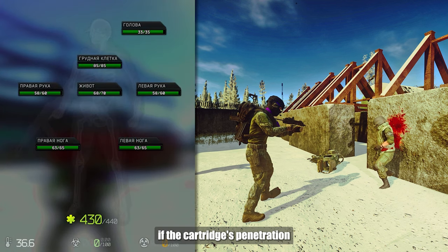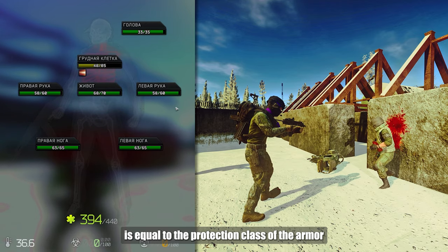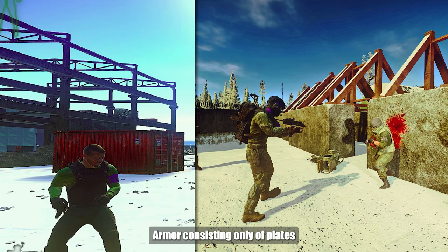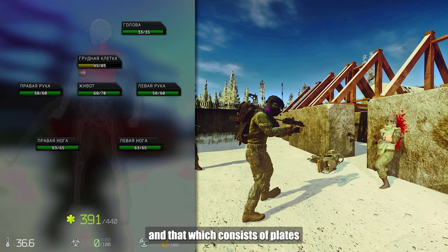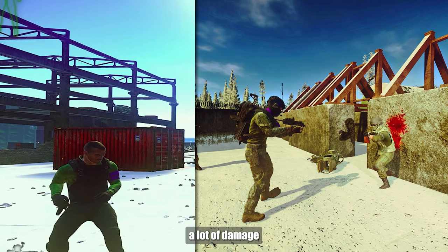So it turns out that if the cartridge's penetration is equal to the protection class of the armor, then armed packets don't protect you at all. Armor consisting only of plates and that which consists of plates plus armed packets protect identically and pass a lot of damage.